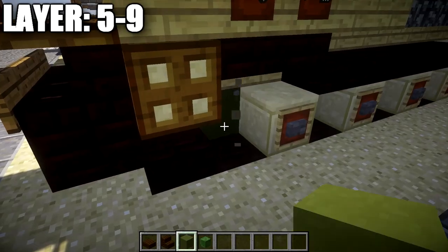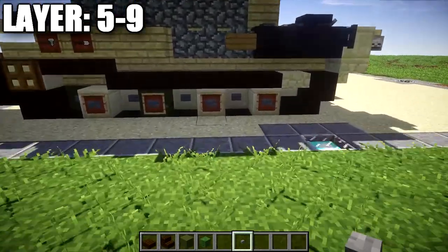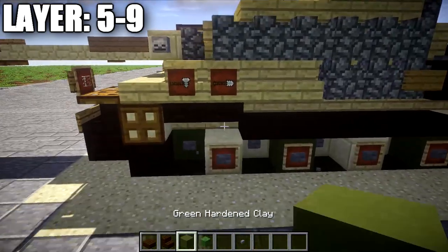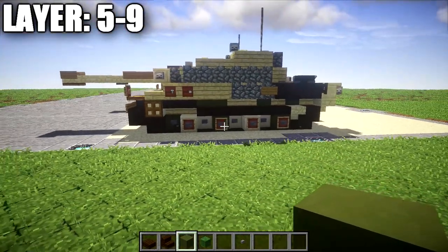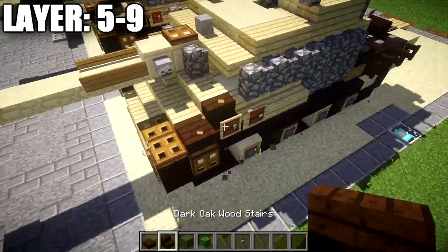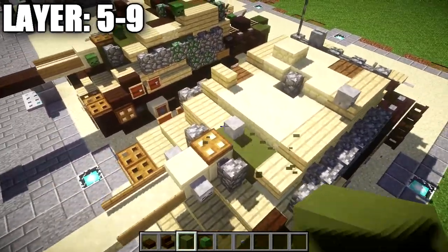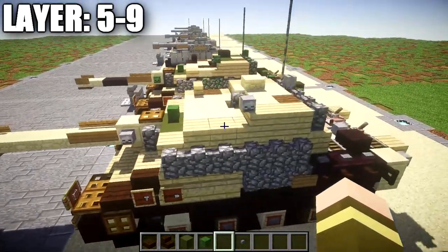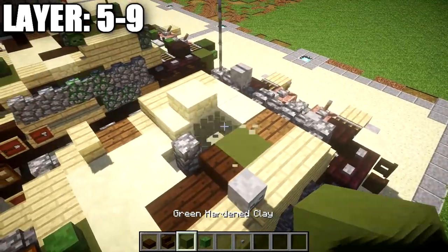Starting with the road wheels, swap out smooth sandstone blocks here and there — just a little bit random, nothing too crazy. Make sure to replace any block you break with the proper material that was there. Also swap out some blocks in the space behind the wheels for green stained clay, in a kind of random spotted pattern underneath. Moving to the top, place a darker wood slab and stair here and there to fill in the spots. On top, add some green stained clay by the gun area.